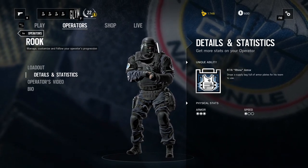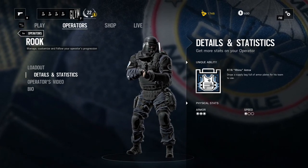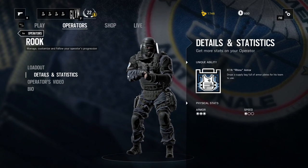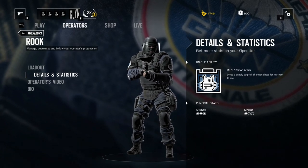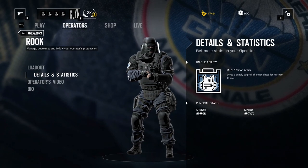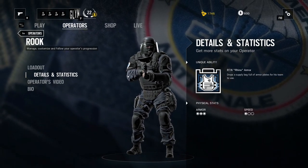It's a really useful ability to have, especially in conjunction with people like Doc who can pick you up once you're down. If you ever see a Rook in your team and he's put down his armor pack, make sure you grab it — it's going to increase your armor significantly and give you so much more survivability. He's a definite must-have alongside Doc in any defending team.